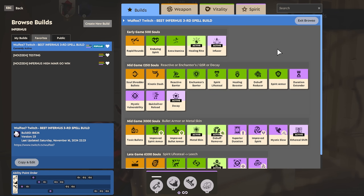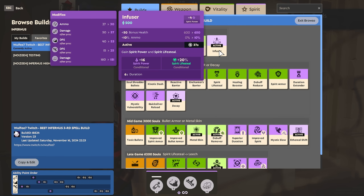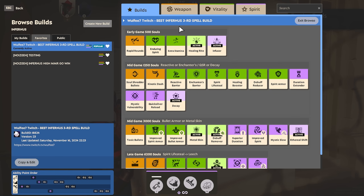Before we get into the video, I quickly just want to show you his build. Wolfie values the Flame Dash a lot, and as you can see, that's something that he maxes out first. Early game, he likes to go Infuser into Enduring Spirit, and then he grabs Fire Rate items such as Extra Stamina and Rapid Rounds, because Fire Rate has more value on Infernus in this patch, because it takes more bullets to apply our burn.